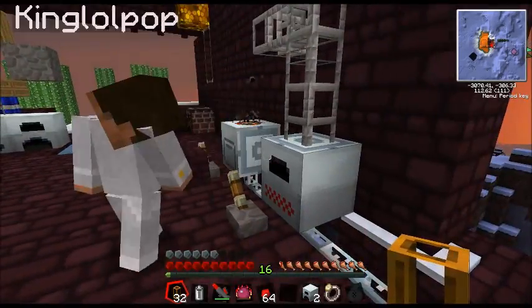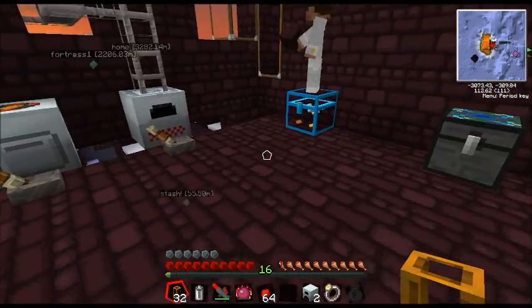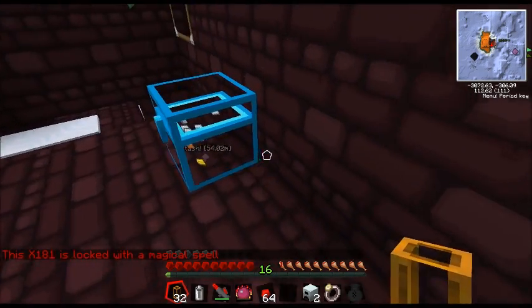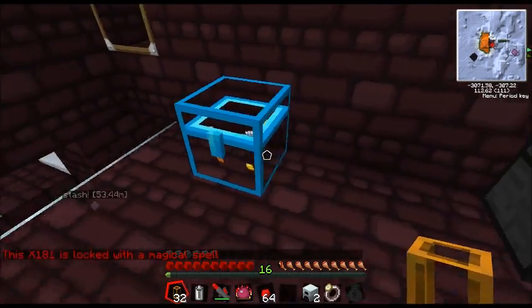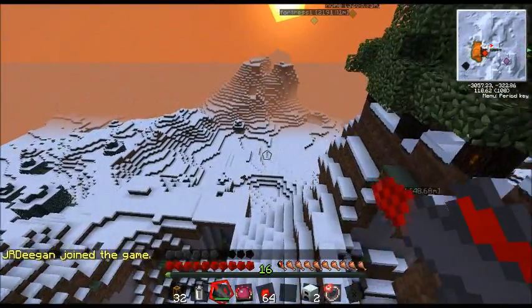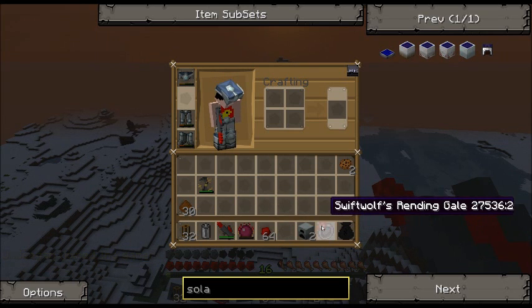I'm actually going to bring back stuff for you to smash up and cook up and demonstrate. Oh, fancy chest you're standing on - let's see what's inside. I'm using Swift Wolf's Rending Gale to get around, which is a fancy ring that allows you to fly. Lol likes to use it to shoot lightning.